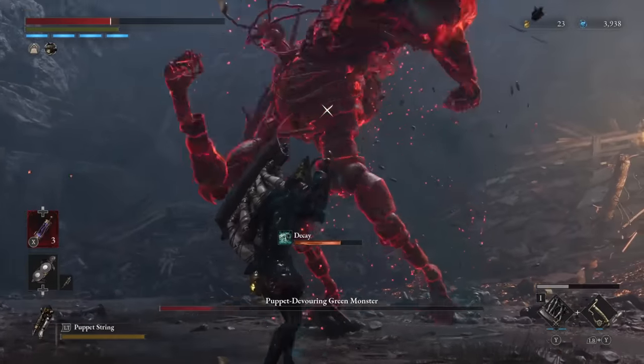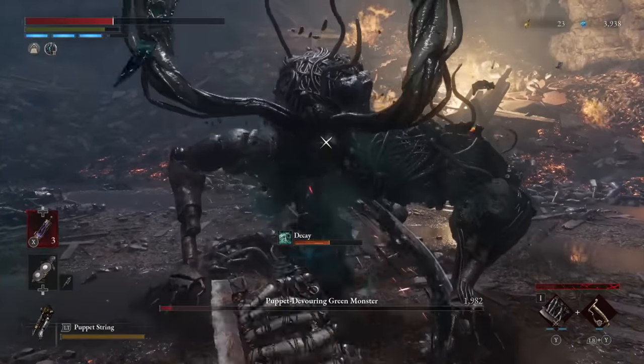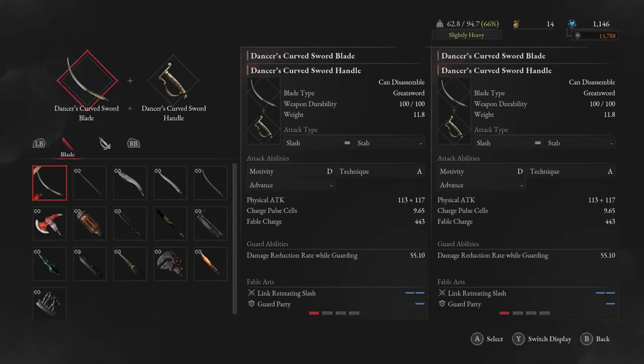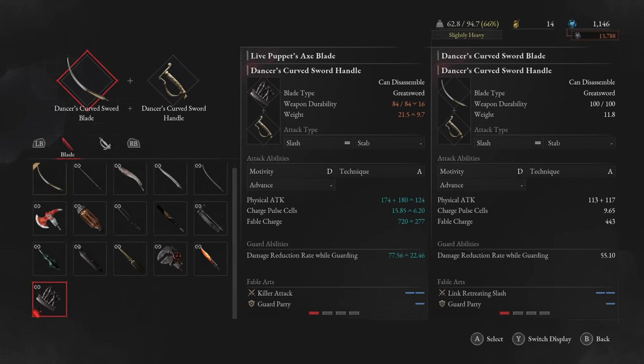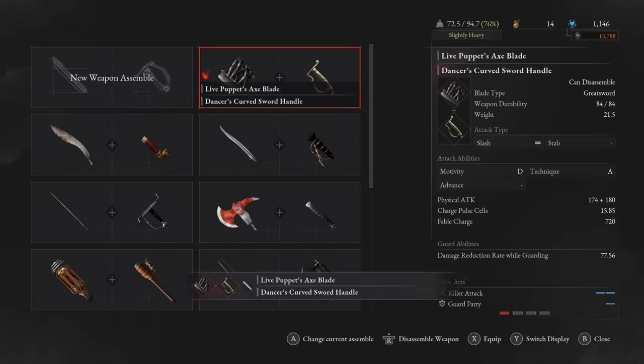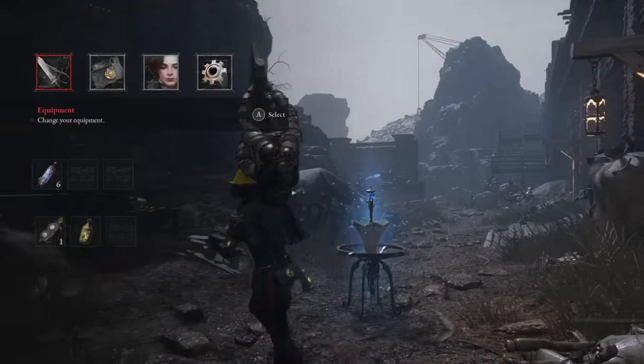First up, let's talk about the weapon. To make this work, we have a combination of the Live Puppet's Axe Blade — the biggest, meatiest, heaviest detachable blade in the game — and we stick it on the Dancer's Curved Sword Handle. This handle scales with technique, and it is the source of our incredible moveset and our generally more usable and versatile Fable Art as well. The combination of the two really does a ton of good.